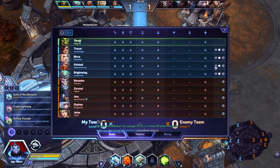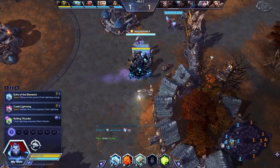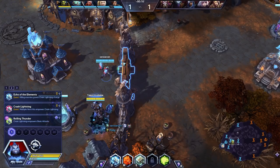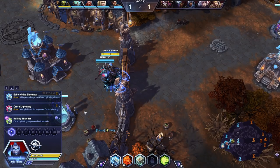Ladies and gentlemen, we find ourselves in the Cursed Hollow today. The friendly team: Thrall, Tracer, Nova, Falstad, and Brightwing. The enemy team: Nazebo, Zeratul, Ana, Orphea, and Jaina Proudmoore. This game should be a good example of the typical quick match Thrall, where I'm the only frontline for my team and I just have to figure out a way to make it work.